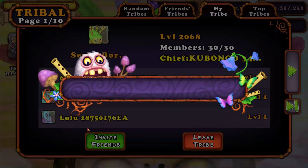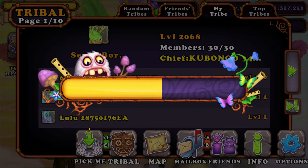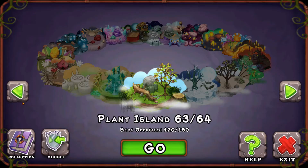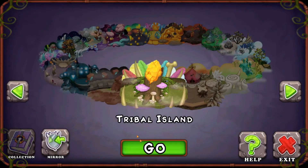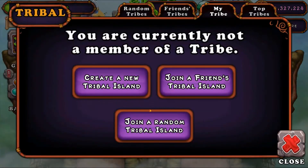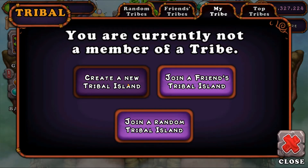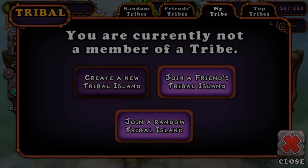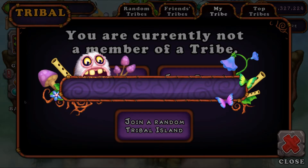So let me leave this tribal island — speed the bar up — all right. Now back to tribal island. I need to create a new tribal island and the name of my tribal island will be RC Plays Fam8989. There we go, my tribal island is now created.